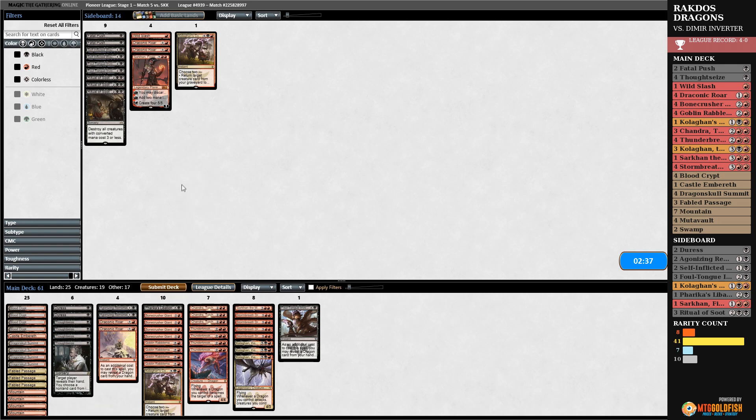Varika's Libation, Foul Tongue Invocation — probably better than Fatal Push, Wild Slash, Draconic Roar, which do nothing against Inverter. Let's run it — we're off to a good start on the play, just gotta play around Languish. They're probably bringing in Aether Gusts, Dragon Lord Silumgar, and Bontu's Last Reckoning for board wipes. For the most part everything is going to be slow cards. Maybe two to three Aether Gusts, randomly some Dragon Lord Silumgars. Board sweepers in some form. Some play Ultimate Price, Cast Down — it's all over the place. I'm going to hope I get the jump on them with enough discard.